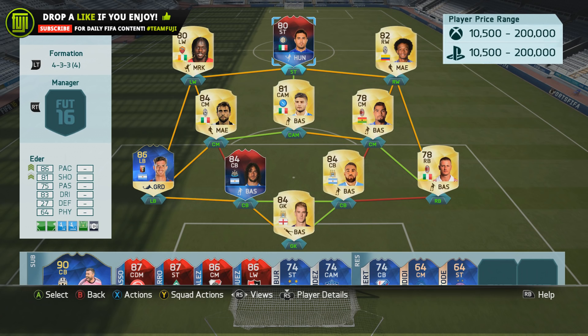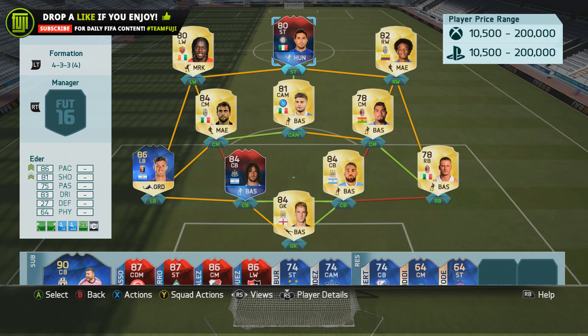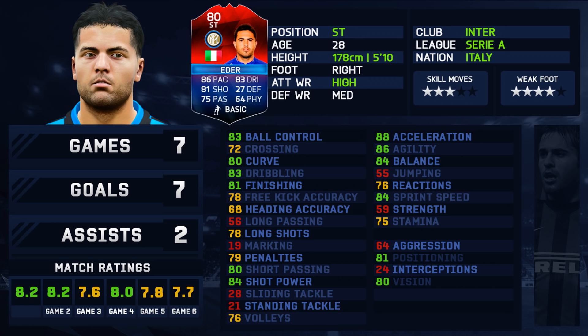I played him in the 4-3-3 formation. Just for the record, Coloccini is actually a decent defender — him and Ansaldi were just turning up, really happy he's actually good. Anyway, back to the review. His card has 86 pace, 81 shooting, 75 passing, 83 dribbling, 27 defense, and 64 physical. I played 7 games, scoring 7 goals and receiving 2 assists.